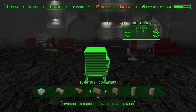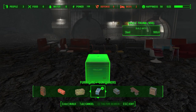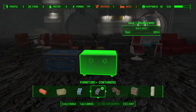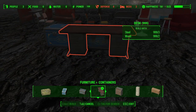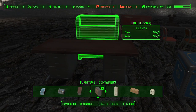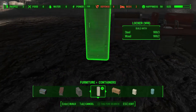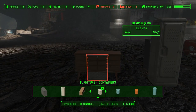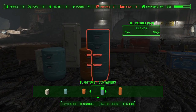Underneath containers, scrolling all the way to the right, we have some really cool vault containers. There's a vault trunk, a Vault 88 container in a clean version and a dirty version, a nice desk, a dresser, a locker — you'll find a lot of these in vaults — another dresser, a hamper for your clothes, and file cabinets of different colors and sizes. That's what you have underneath containers.